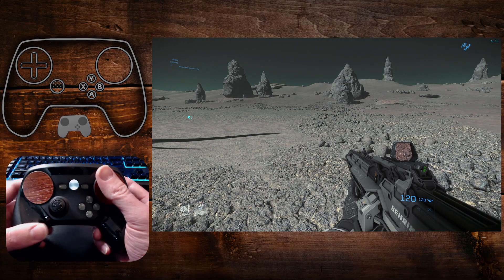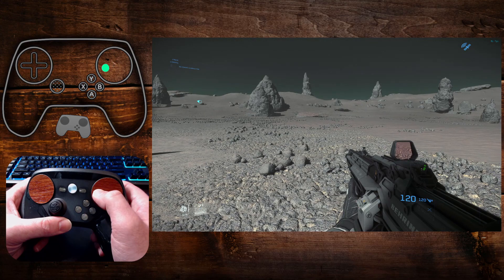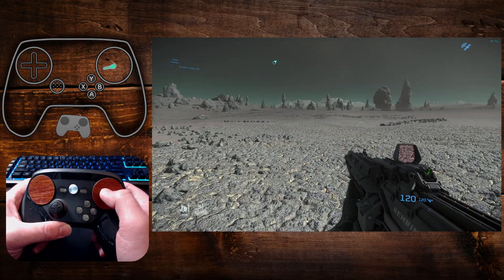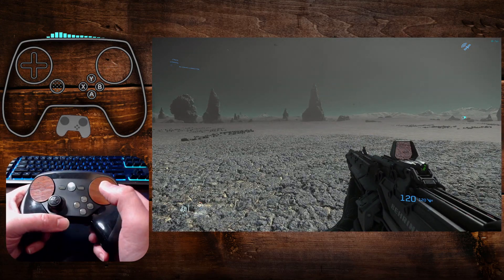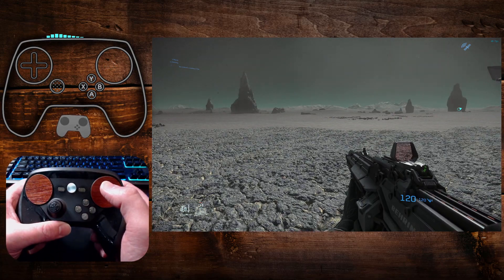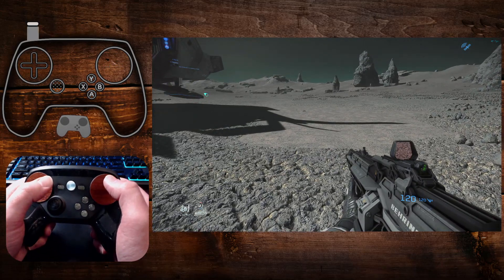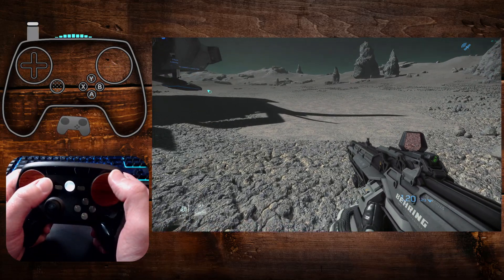The other part that people seem to be struggling with is the gyro. So I have down as scan - that's not going to do anything in first person. So I full pull, flick up, and that's checking.